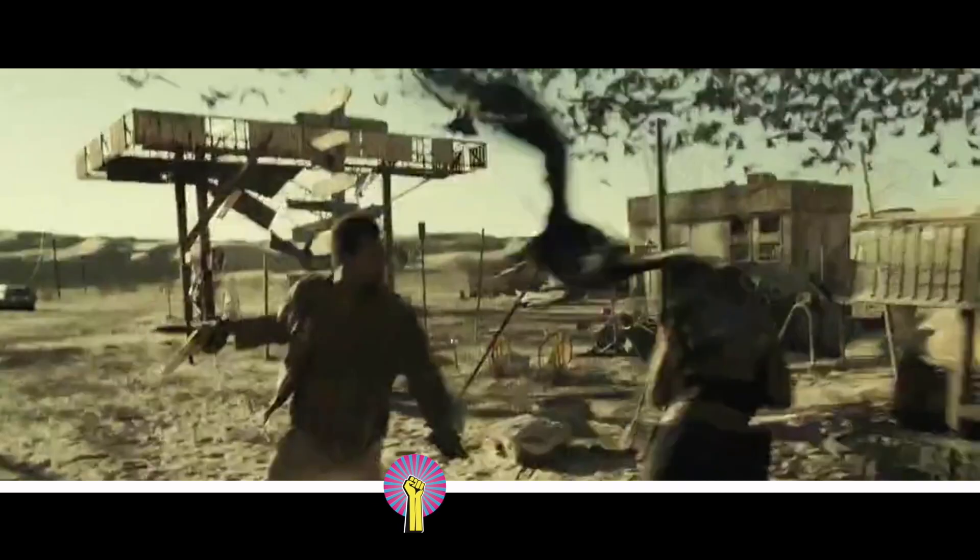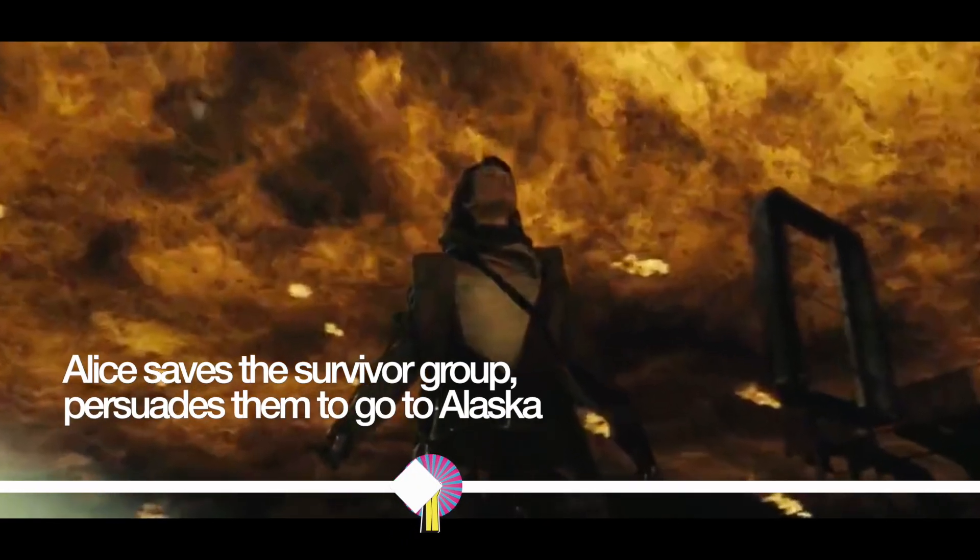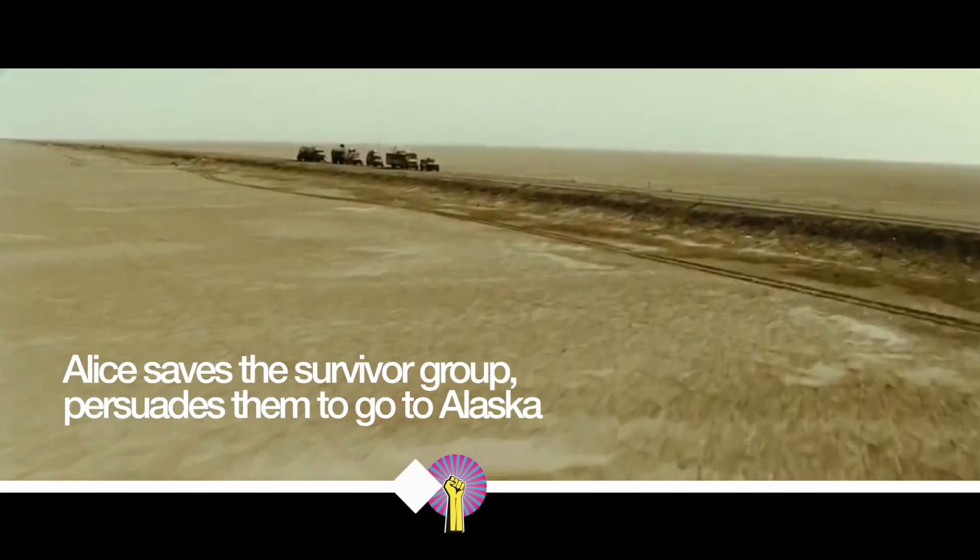Zombie crows attack the group, killing a few of them, but Alice appears and saves them using her telekinetic powers. After seeing the diary Alice found, the group heads to Alaska.